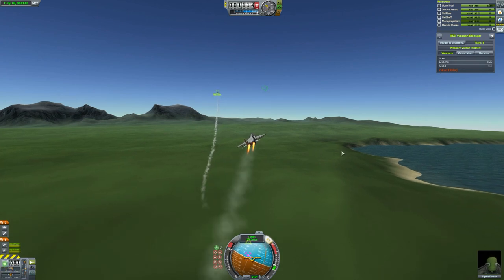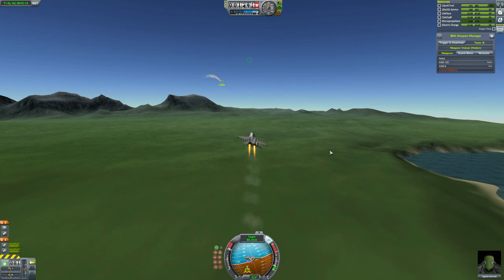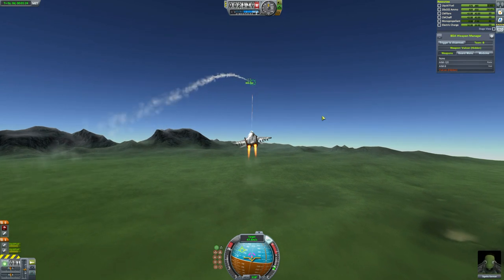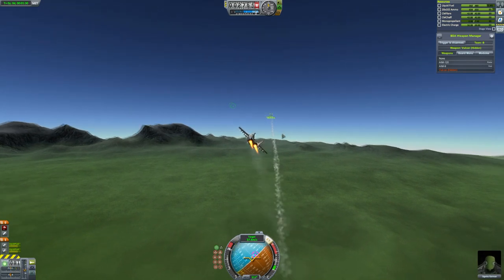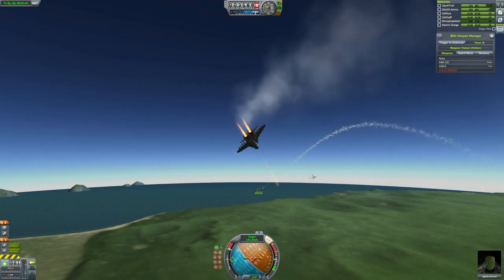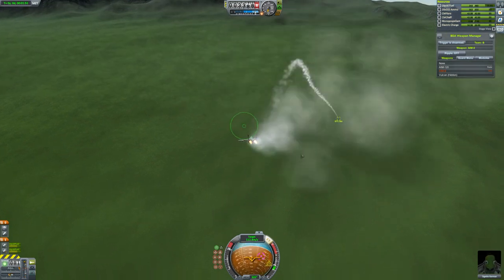The F-15 and the MiG-29 — or maybe the Su-27 — did actually come into conflict during Operation Desert Storm, the first invasion of Iraq. F-15s flew in to take out ground targets and enemy fighters, and a lot of those enemy fighters were MiG-29s or Su-27s. The superiority of the American pilots, because they were better trained than the Iraqi pilots, led to huge numbers of victories by the F-15. The F-15 has become the most successful fighter jet in the world largely because of that conflict.